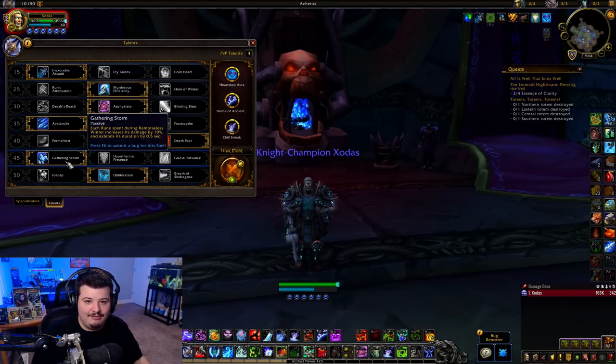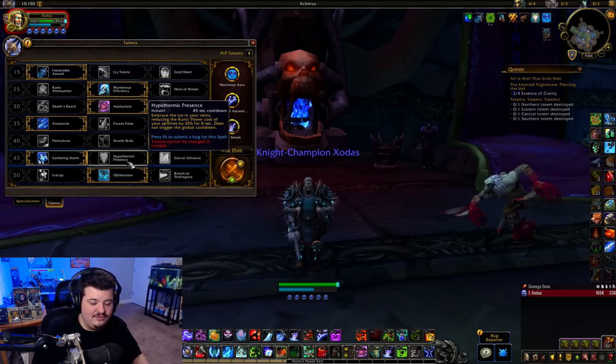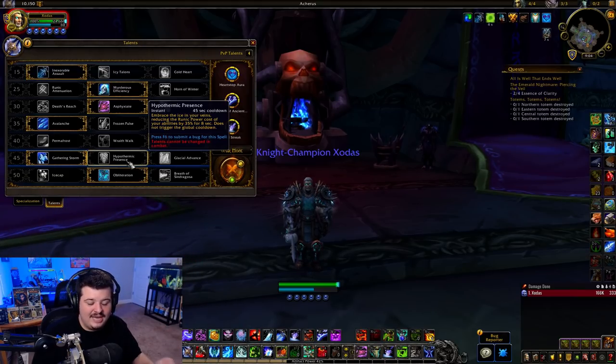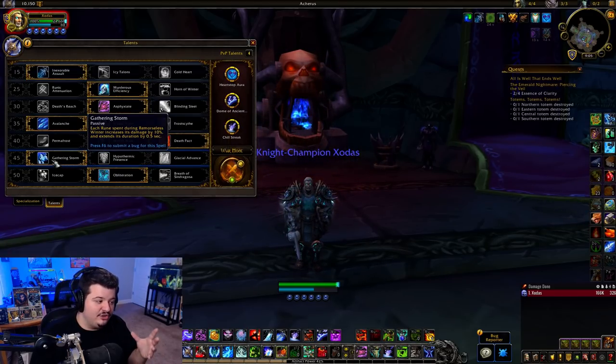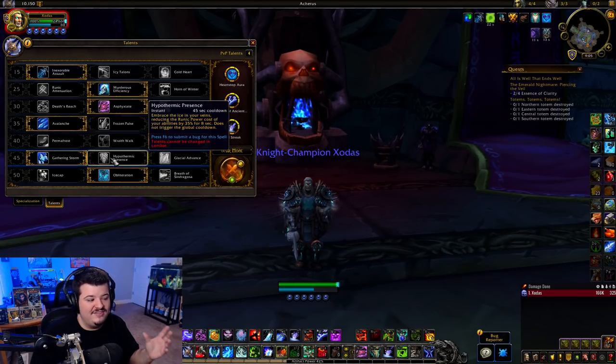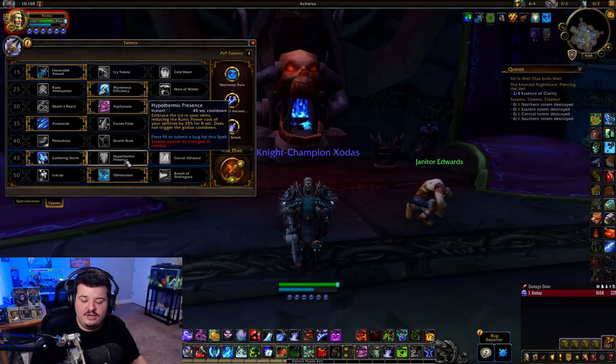For the level 45 row, run Gathering Storm because Hypothermic Presence is currently bugged on the PTR — it literally just doesn't work, and hasn't worked for a few weeks. If it's still broken when this goes live, run Gathering Storm. But if it is fixed, I'll make a video on it. What you'd want to do with Hypothermic Presence is macro it with Lichborn, getting one to two extra Death Coils, allowing you to heal for about 120% of your maximum health.